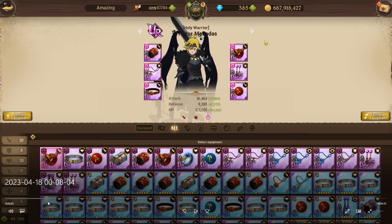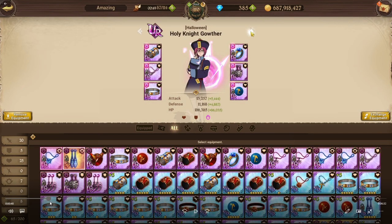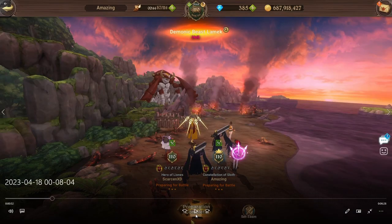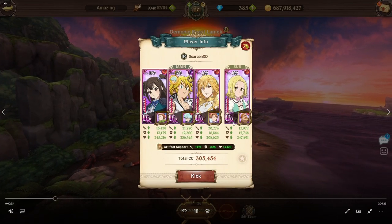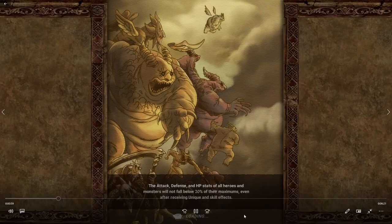In terms of gear: Attacker Damage on Traitor Meliodas, HP Defense on Halloween Goather, Attacker Damage Blessing on the DN, and HP Defense Elaine in the backline just to give us that CC. Hell requires a total of 550,000 CC across both you and your partner's team. That's Scarce's team right there with the artifact cards.